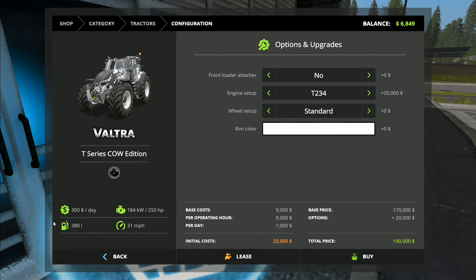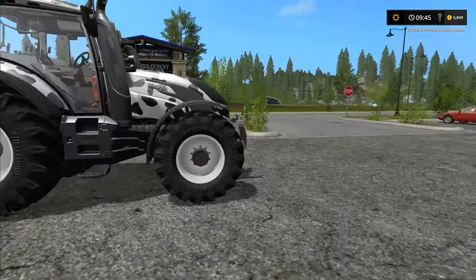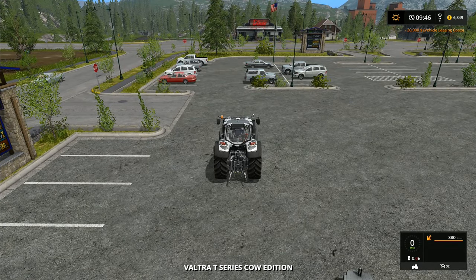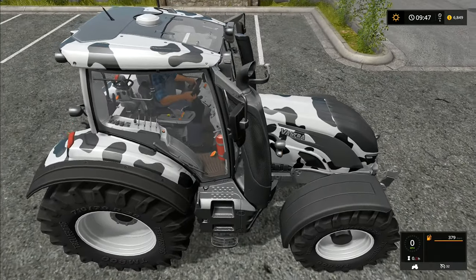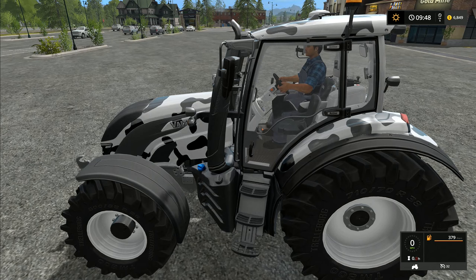Leasing confirmed. We need about $10,000 more to get the combine we want — that'll be the next thing. There we are, the Cow Edition — I love it! The big thing about this tractor is it has rear-wheel steering. The Valtra is the first ever tractor to be factory fitted with rear-wheel steering. Other tractors have it, but as a later add-on. Valtra is the first to fit it as standard.